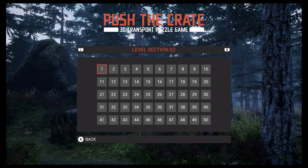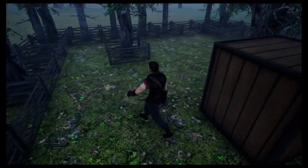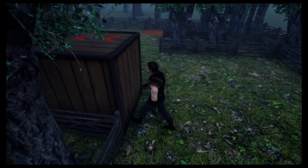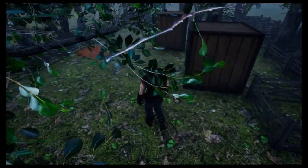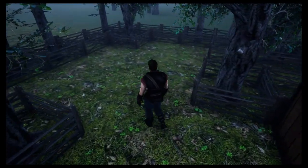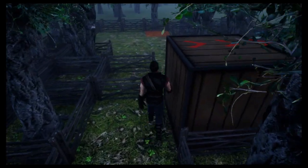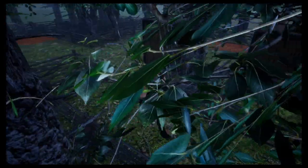Okay, I have to choose puzzle one — makes sense since I just started. The object here is to push these crates onto the red squares without getting stuck. Let's see where I can push this guy. I have to walk all the way around. Is there a run button? Nope, this guy is gonna take his time. I'll push this out here — yep, okay.